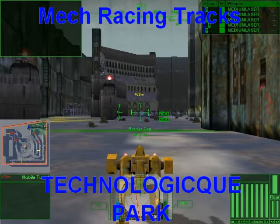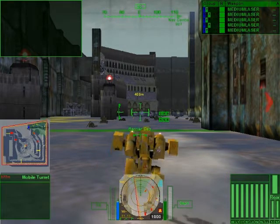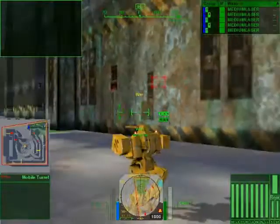Hey, this is TNT Ender back with another one-lap. This time we're on Technologic Park, which was one of the championship maps for MWU and became a favorite for a lot of people. We're going to give you a quick look around here, and I'm definitely not going to be able to make one lap here in the Osiris — I can almost guarantee that — but I'll do my best. First off, we start here in the little box as usual.